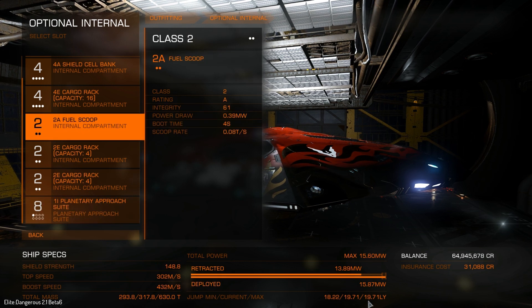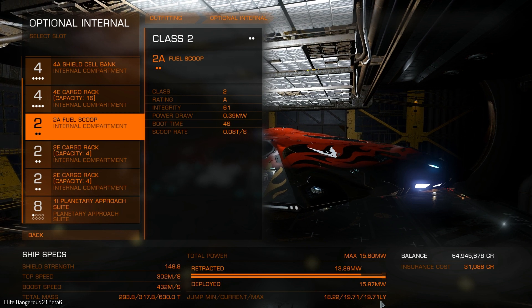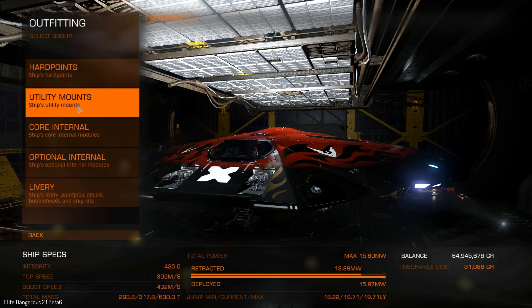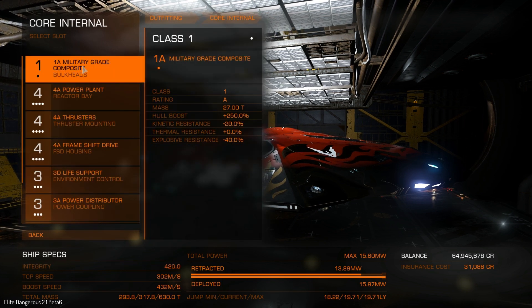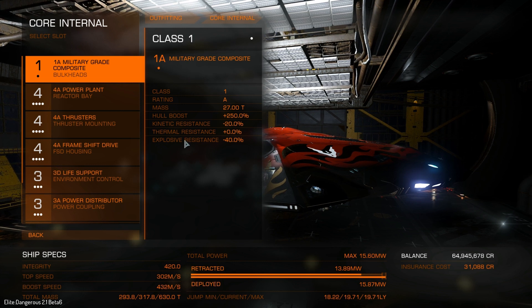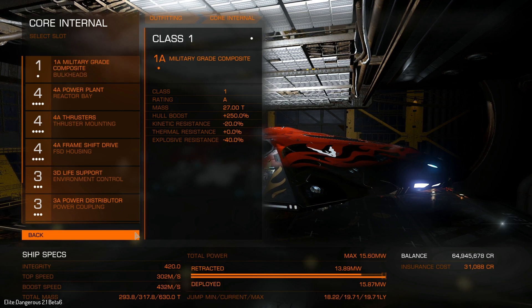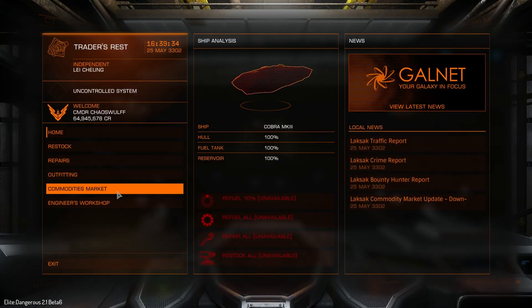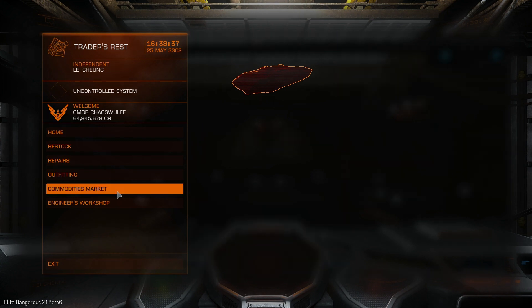We don't really need the fuel scoop because we've got a decent enough jump range as is, but we're going to buff that up anyway because we're just shy of 20 light years. As you can see, which I forgot to point out on the core internals — we actually now have military grade composites, something I don't usually bother with on most ships. But considering the shields on this ship are not amazing and we can't go for the prismatics, I'm going to give that a go. So I need to stock up on some mats and get some modifications done.